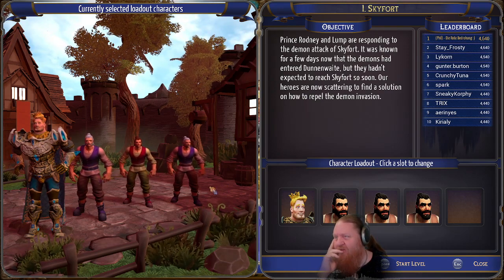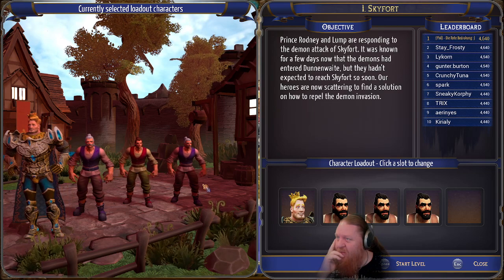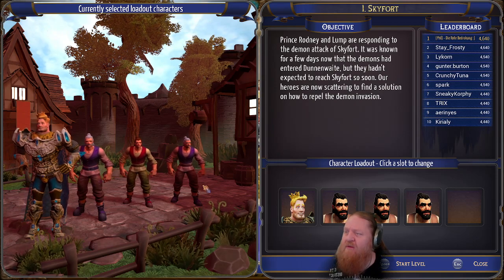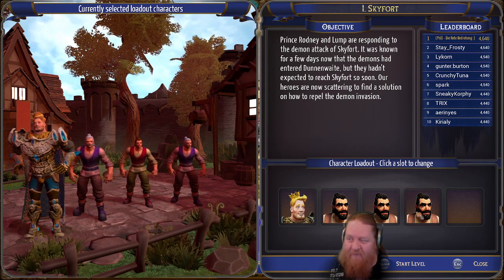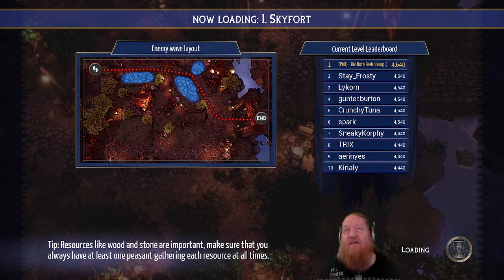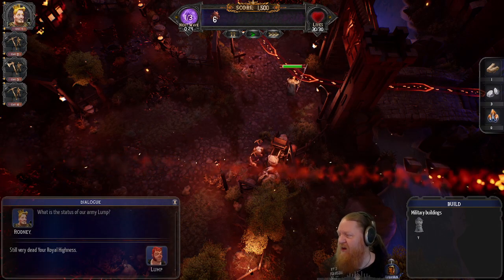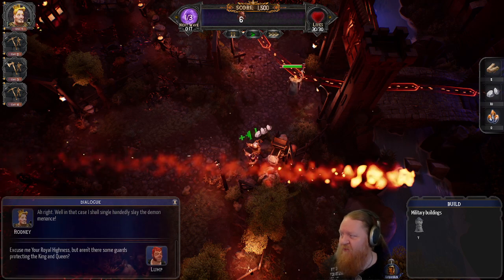It was known for a few days now that the demons had entered Dun and Waite. Man, these names. But they hadn't expected to reach Skyforge so soon. Tower defense games are not bad. There was one — oh, what was that one called? The sci-fi one, with a robot AI speaking between the levels. Defense Grid? Was that it? I don't remember, but that's one I really liked.